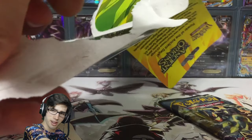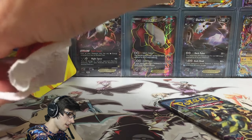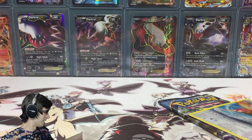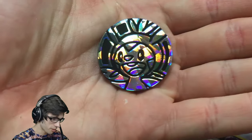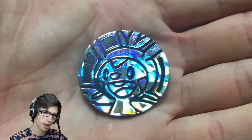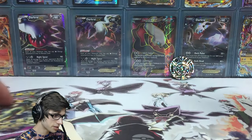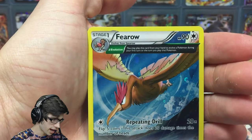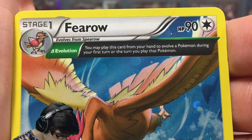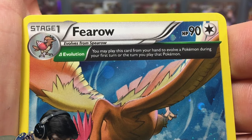There we go. So we got the Shiny Primal Groudon pack art, which I have had a lot of luck with in the past. Let's see if I can get this card out neatly — there we go, just throw it to the side. There is a starter coin — they tend to give a lot of love to the XY starters on these coins. So we got the Fearow ancient trait, which is a Delta Evolution ancient trait.